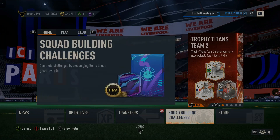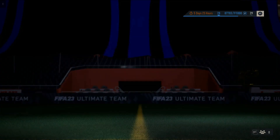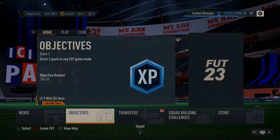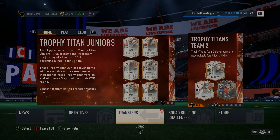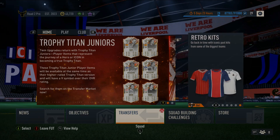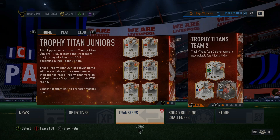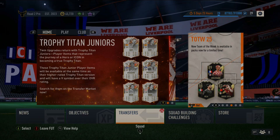On Friday there's gonna be a lot of SBCs coming out. If you are an investor or trader, this is the time to invest — it's gonna make a lot of coins. Save all your packs and you'll get a guaranteed Team of the Season. Investing will make you millions of coins, which will give you enough money to go and buy a few. Anyway guys, thank you for watching, make sure to like and subscribe.